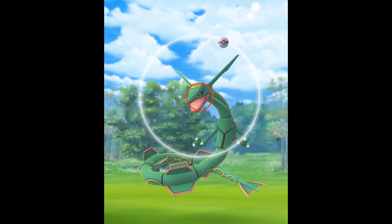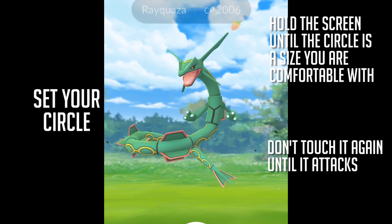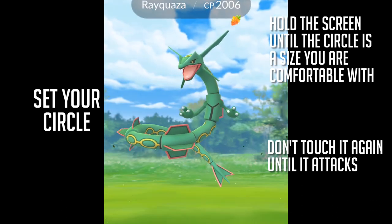First thing we're going to do is set your circle. This should be a basic trick. Hold the screen, fill the circle to the size you're comfortable with, and don't touch it until it attacks.